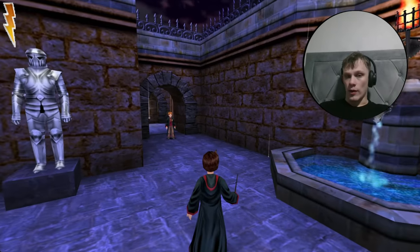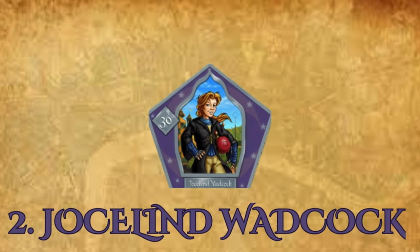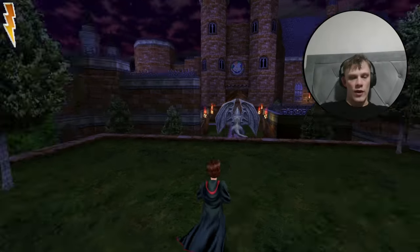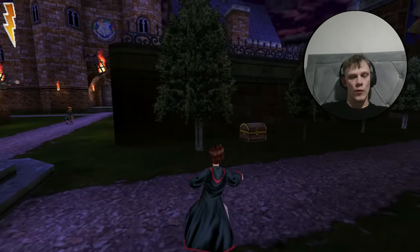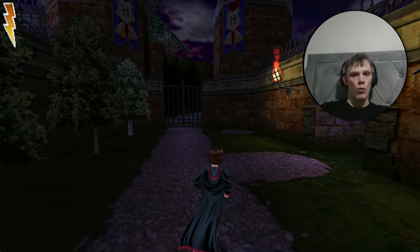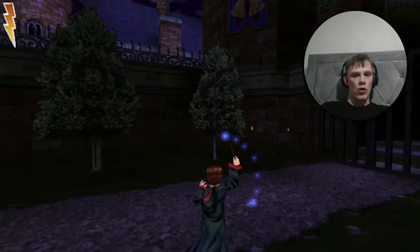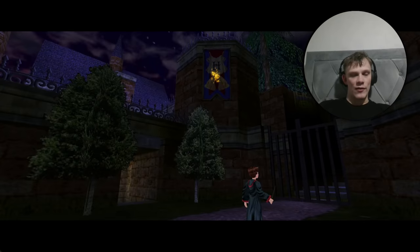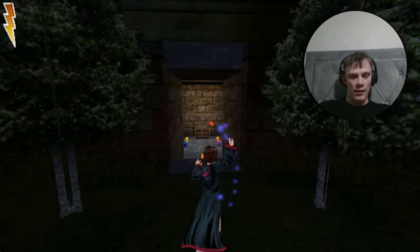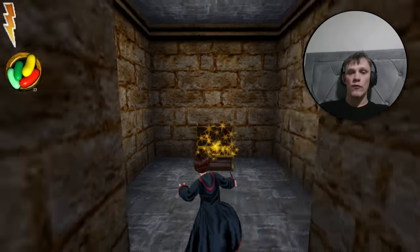Let's get into number two. Here we are in the Hogwarts grounds for card number two. Hogwarts is just in front of us, but we want to go down to the right towards the Quidditch pitch. Aim up at these two banners and use your Alohomora spell — they unlock this chest. Inside will be our first silver wizard card.